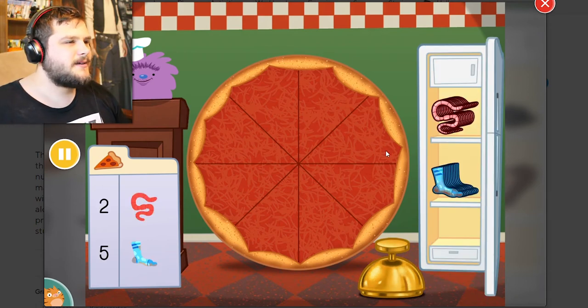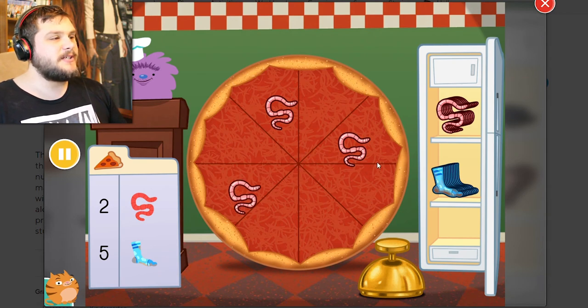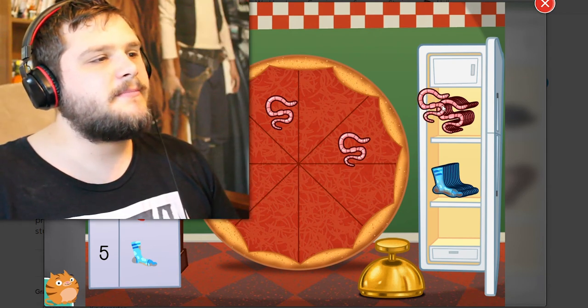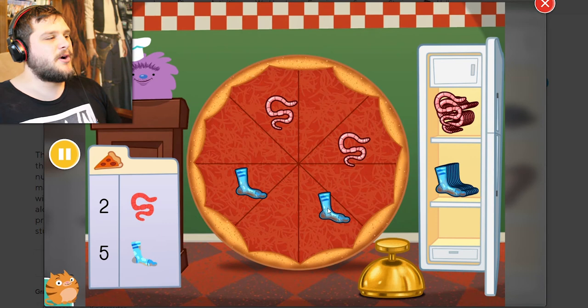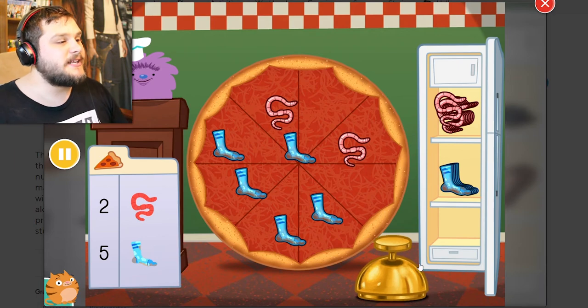Two worms and five dirty socks! Okay, you said Crazy Pizza, not absolutely disgusting! I can't count again, apparently. At least the other one was somewhat maybe edible. I don't know how fairies taste, but you said Crazy Pizza, not absolutely disgusting pizza!